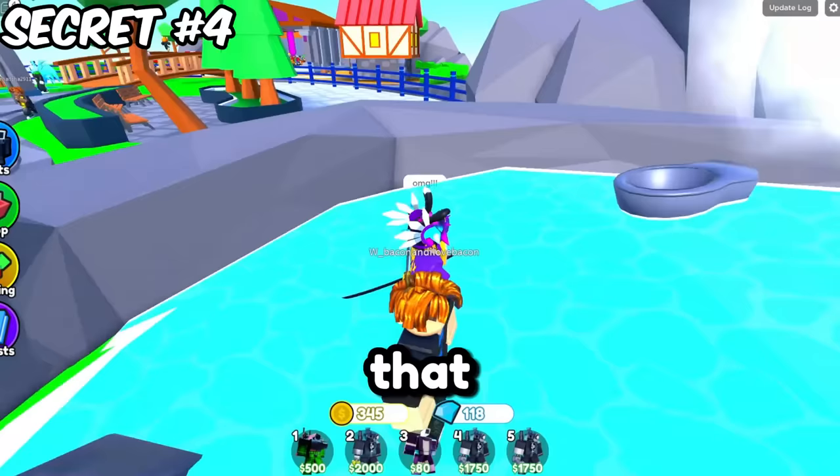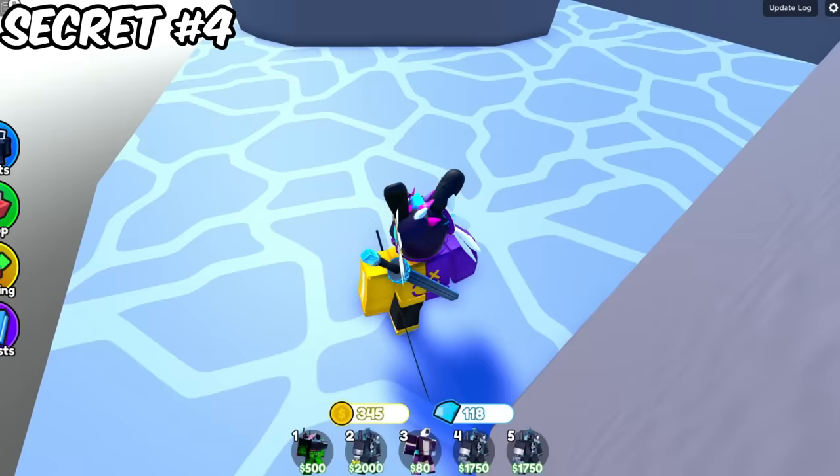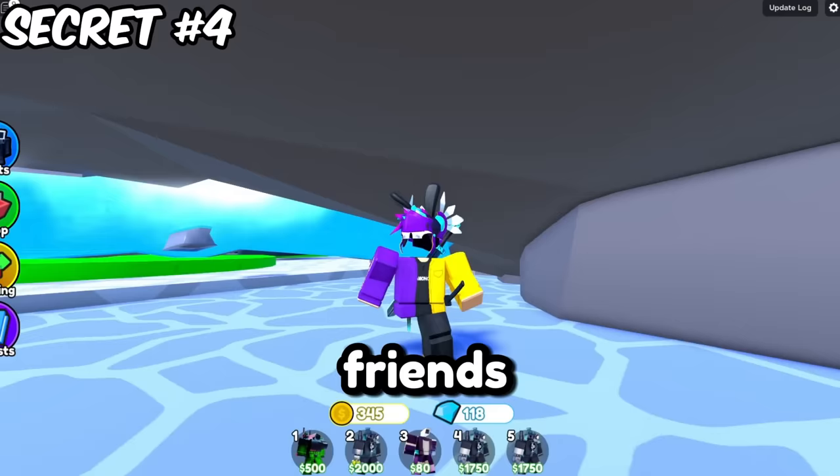Would you believe me? Make your way up the rocks, then jump down. And ta-da! Look — a really cool secret room where you and your friends could chill and hang out. This is even a great spot if you're playing hide-and-seek.